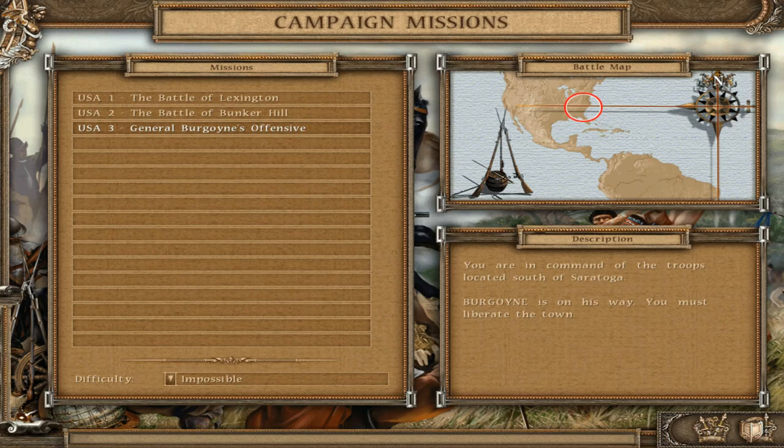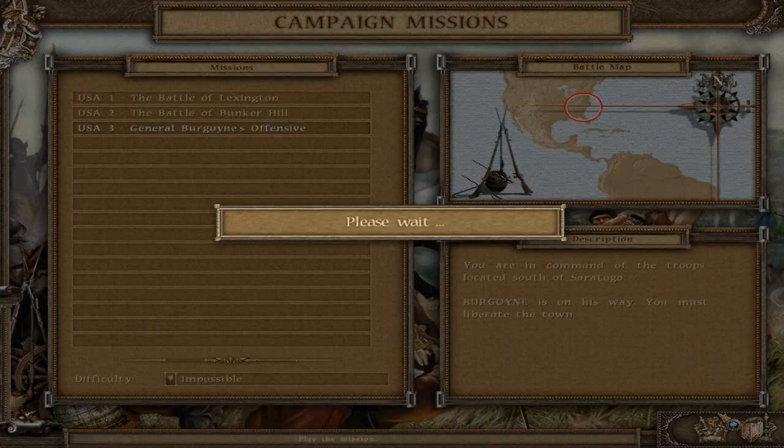Welcome to the channel. We are continuing the walkthrough of the American Conquest campaign. Today we're going to make episode 3 of the last chapter, Chapter 8 for USA, which is USA 3: General Burgoyne's Offensive. Difficulty as always: impossible. Let's read the description — you are in command of the troops located south of Saratoga. Burgoyne is on his way. You must liberate the town.